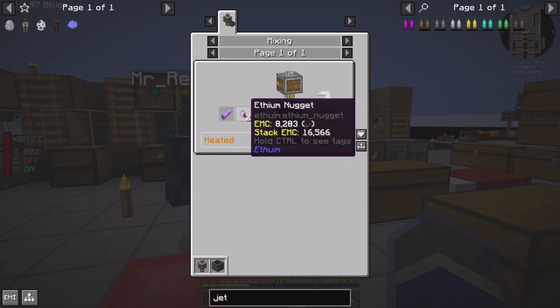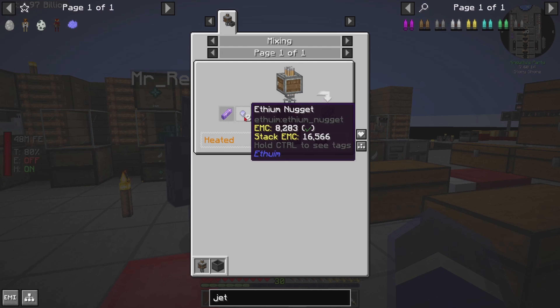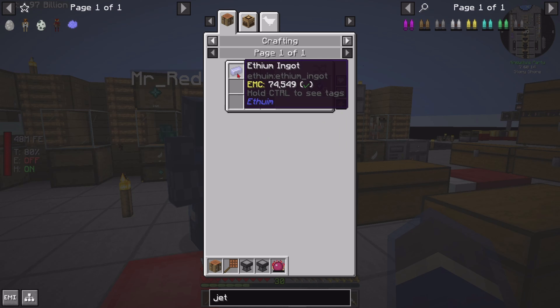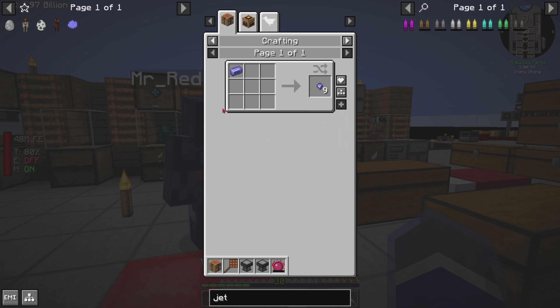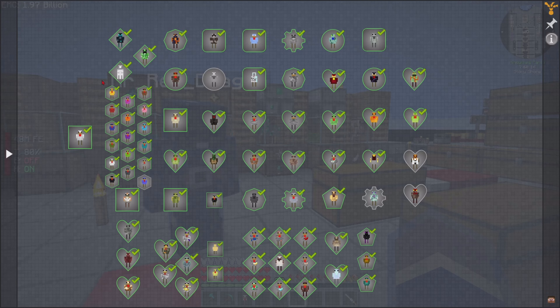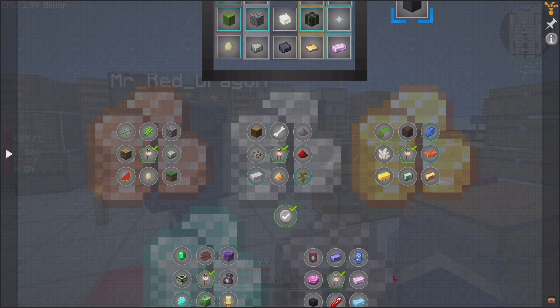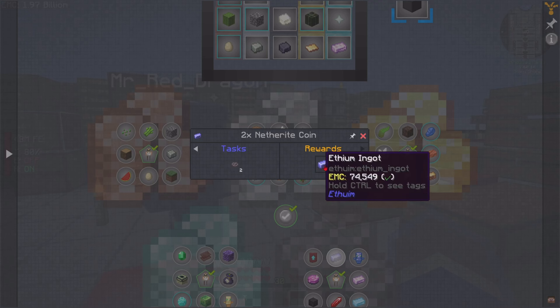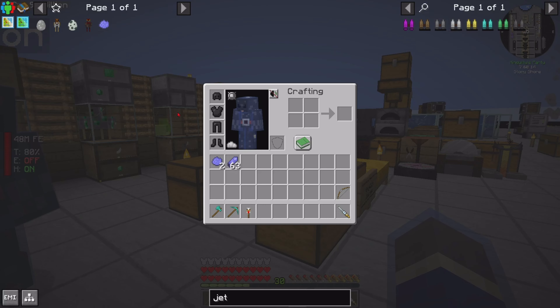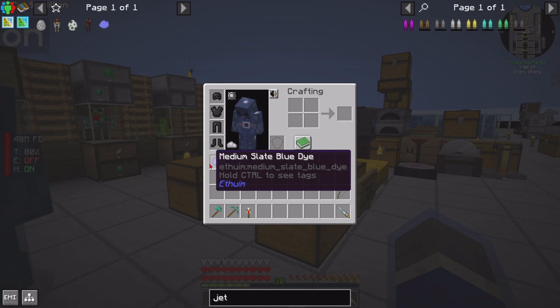The slate blue one is just the slate blue dye. Now, ethium shards come from amethyst and nuggets mixed up and heated — pretty straightforward. The ethium nuggets come from ethium ingots, and the ethium ingots come from the shop. You can buy them for two nether right coins each.